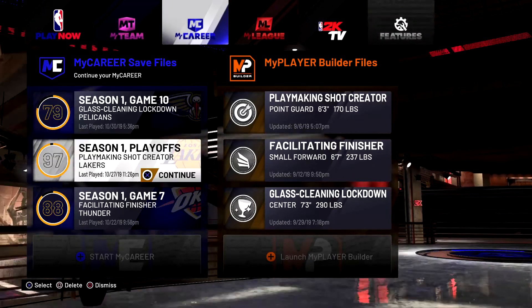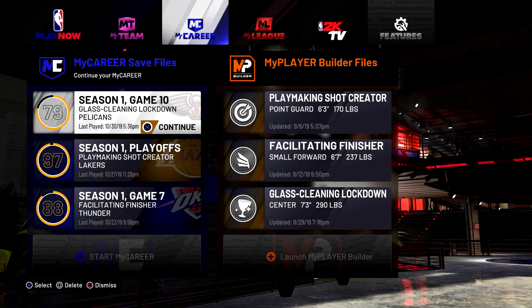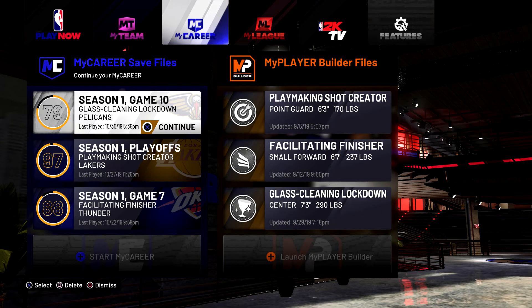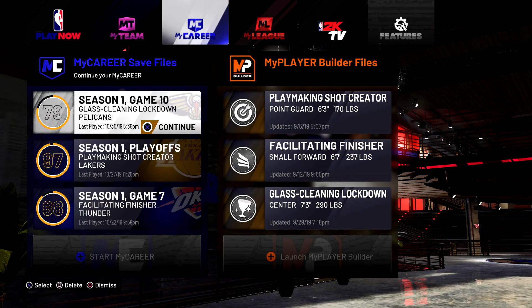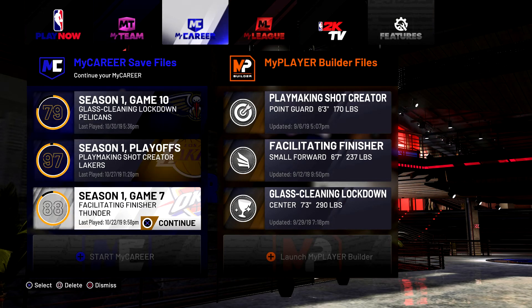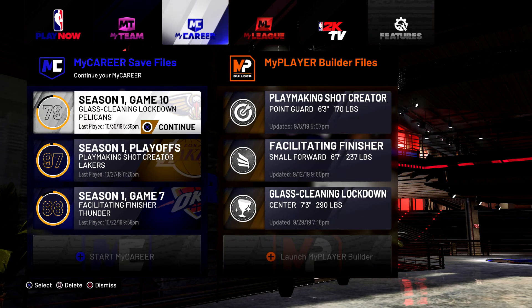So I'm gonna put a dribble move on my glass cleaner, my center, because obviously centers can't dribble like guards. I'll also be able to put contact dunks that I'm not supposed to get, cause obviously my attributes aren't high enough on my center. Like say I want LeBron James dunks but my center doesn't have the attributes for it - I can still get it with this glitch.